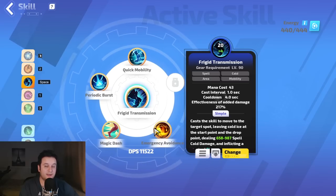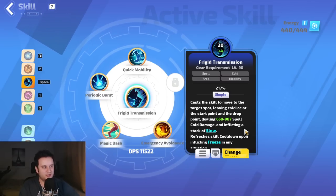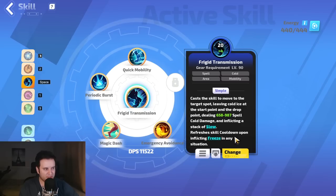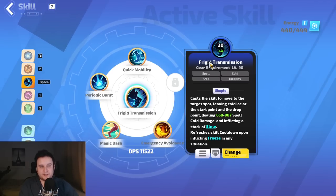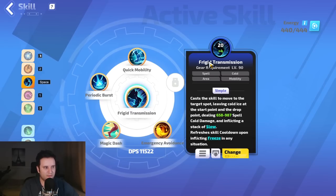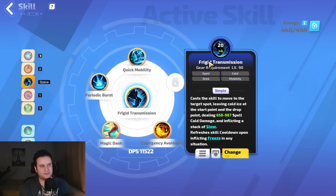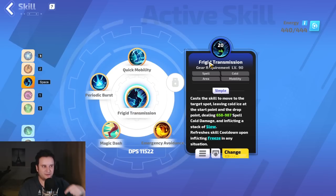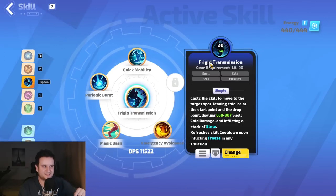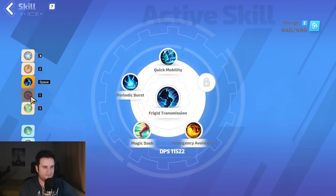Frigid Transmission is our main movement skill. It resets all the time because whenever you freeze an enemy it refreshes the skill cooldown. It has four charges stacked through certain effects. Basically, every Spellburst counts — whenever I cast, I reset all four charges, so I can zoom around like crazy. And my illusion also counts toward this, so if I zoom around while my illusion casts, the cooldown resets. It's just incredible.